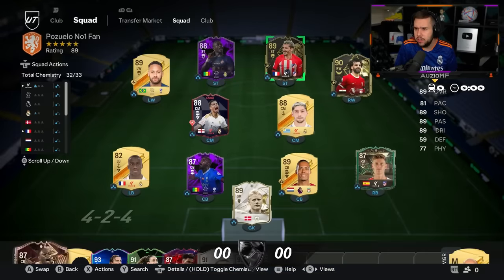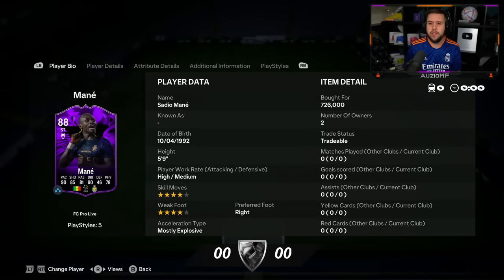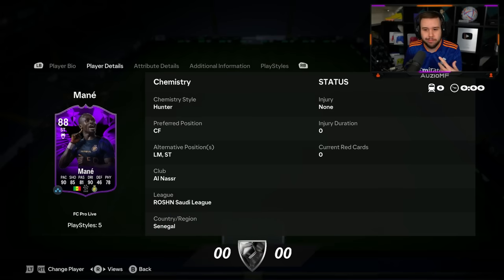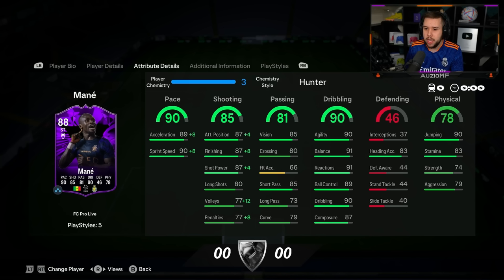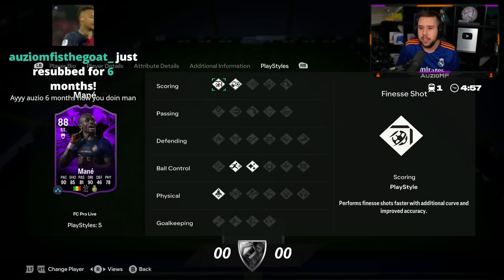Mane — this is probably the most expensive card in the team. Griezmann was quite a bit, Salah was quite a bit, but Mane at 726,000 is the most expensive card in the entire team. Four-star skill moves, four-star weak foot, high/medium work rates. I don't like the fact that he hasn't got a play style plus — paying that much for a player without a play style plus is a little bit meh. He can play centre-forward, striker, or left mid. Hunter chem style is what I've gone for. The dribbling looks good enough, shooting is up there, pace is up there. He has good jumping and heading accuracy as well, but I'm disappointed he hasn't got a play style plus.